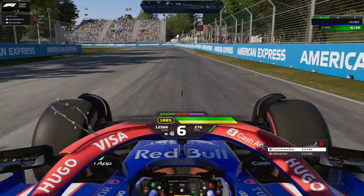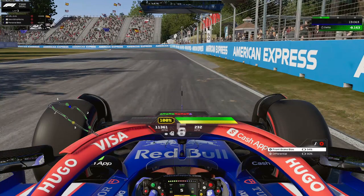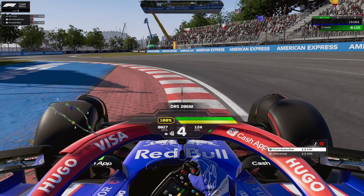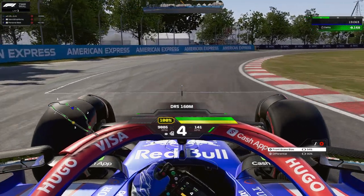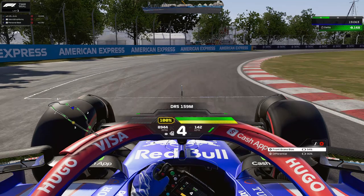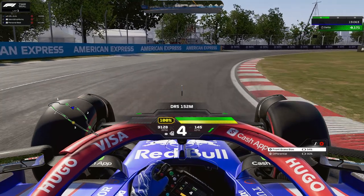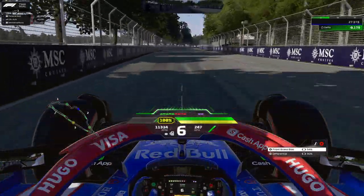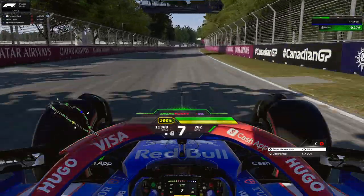Heading into the end of sector one, around 70 to 75 meters, brake in a straight line going outwards — use the little white patch on the right side as a reference. Take the full curb on the inside, not just half of it, otherwise it will spin you out. That opens up the next right hander — let the car run wide on the exit, straighten out the steering, and open up DRS.